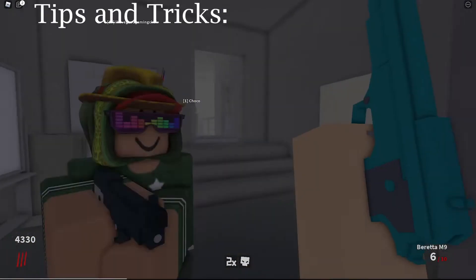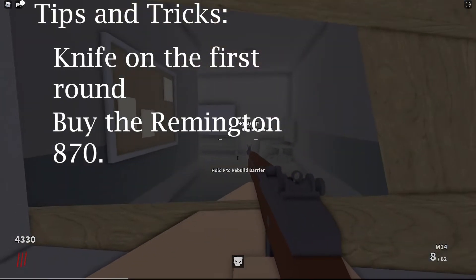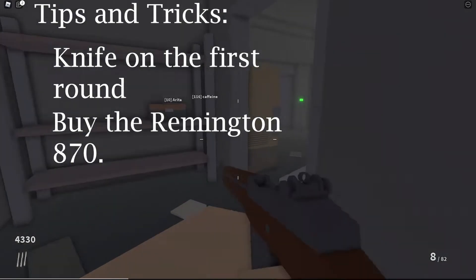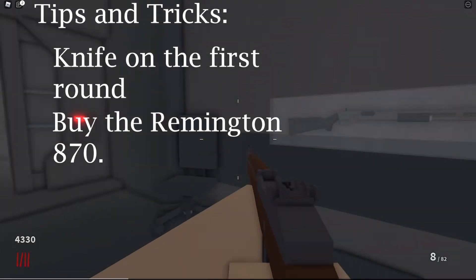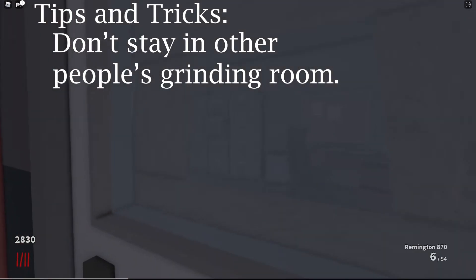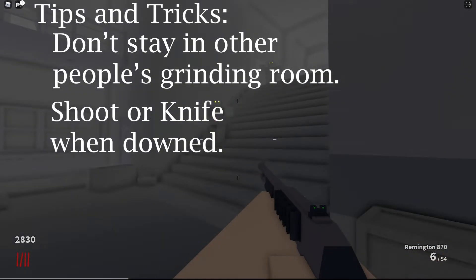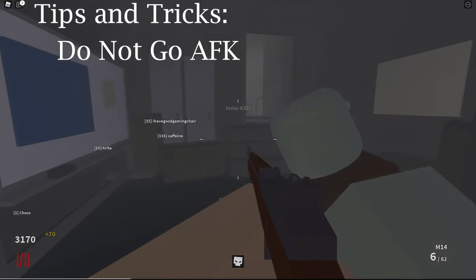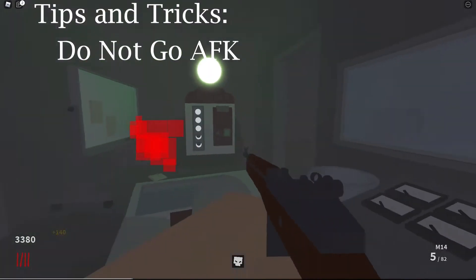Here are some simple tricks and tips. Knife only on the first round to save your ammo, as it is a one-hit kill with your knife on round one. Buy the Remington 870 off the wall for 1,250 points and save it for the pack-a-punch machine — it is a beast of a pack-a-punch weapon. Don't stay in someone's training or grinding room, as it can get very annoying fast. When you are down, make sure to help out and shoot or knife the oncoming zombies when someone is trying to revive you — every little bit helps. Do not go AFK; this is a terrible game to go AFK in.